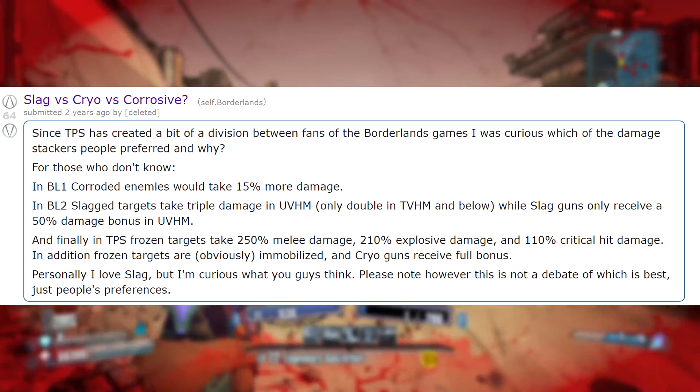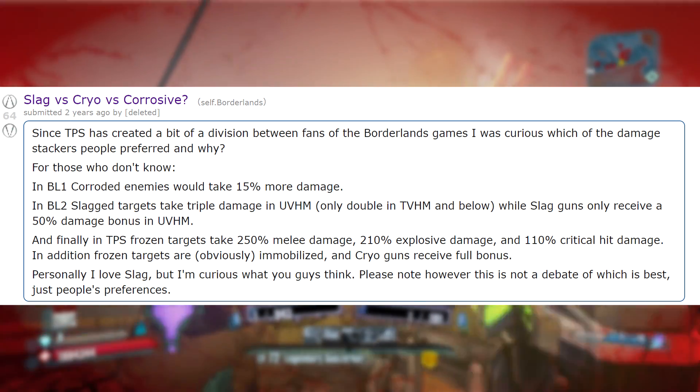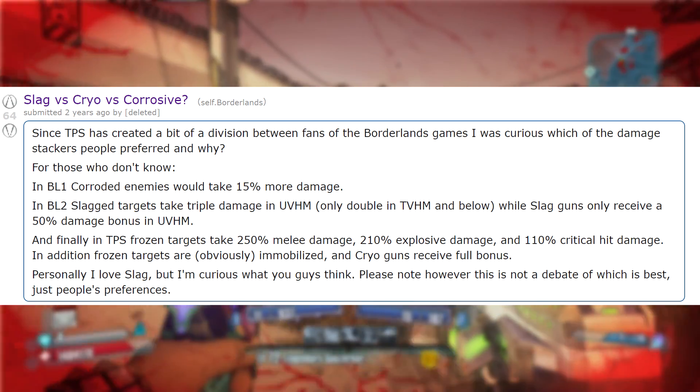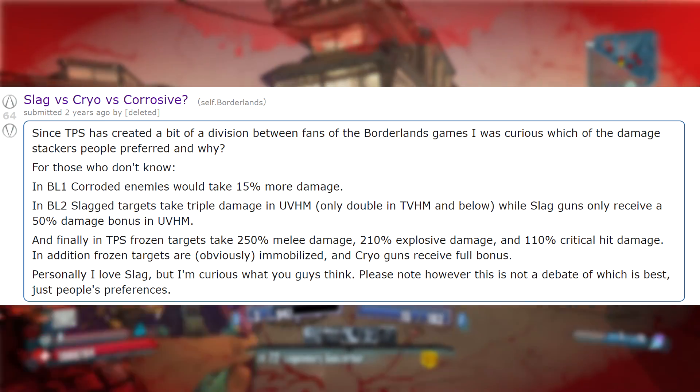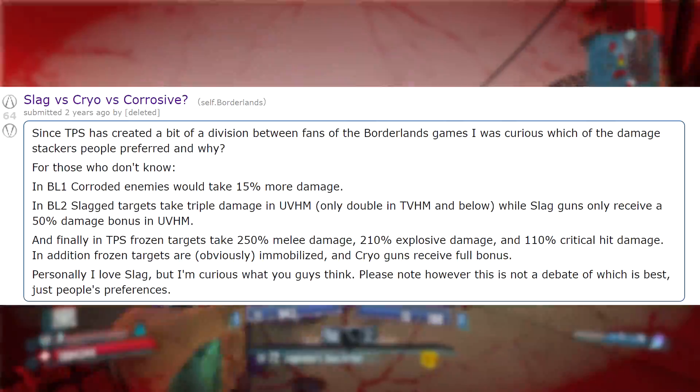Then there was Cryo in Borderlands: The Pre-Sequel. Frozen enemies take 250% extra melee damage, 210% explosive damage, and 110% critical hit damage. The enemies were also immobilized by Cryo, and the Cryo guns themselves still received the full effect against frozen enemies.